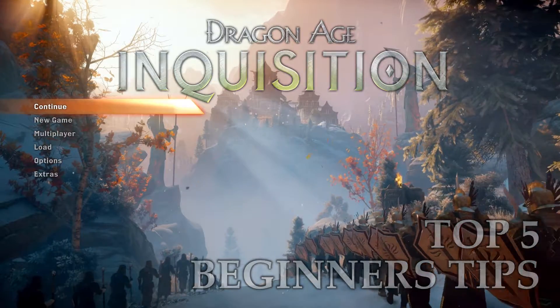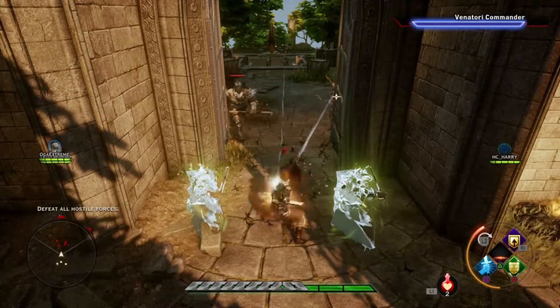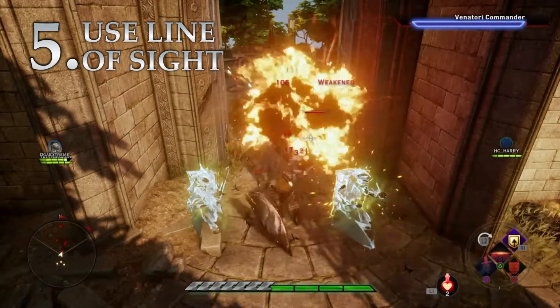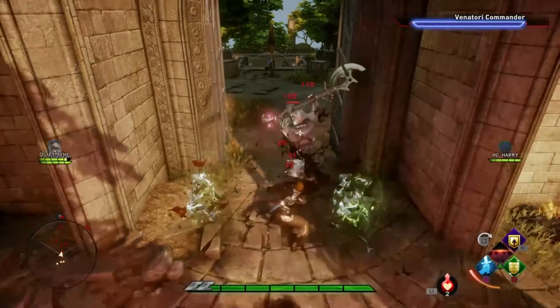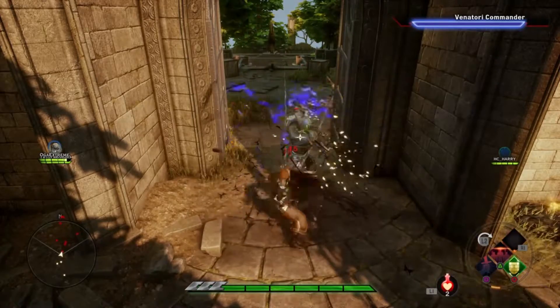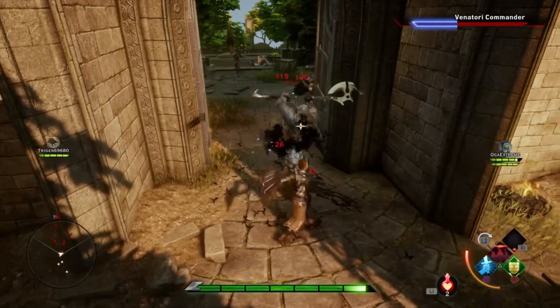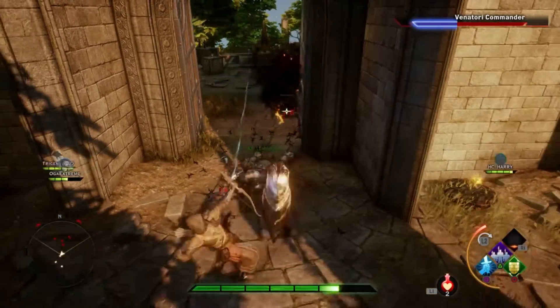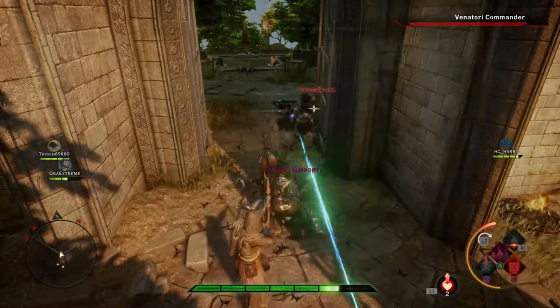What's up everyone, Darkblade here with my top 5 beginner's tips for Dragon Age Inquisition multiplayer. Number 5: use line of sight. If faced with multiple ranged enemies, sometimes it's better to break the line of sight with them so they run around the corner in a bunch. This makes things easier for tanks and melee characters.